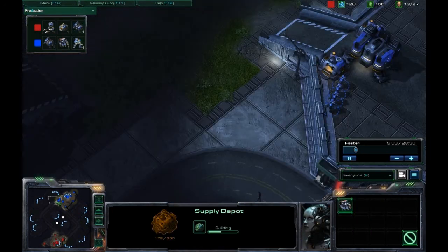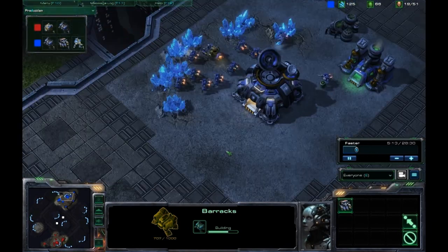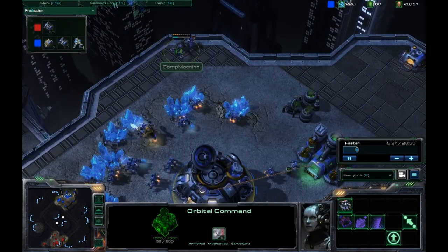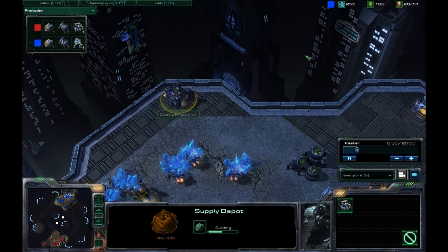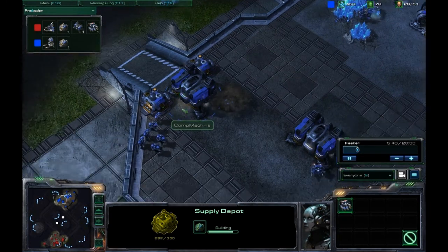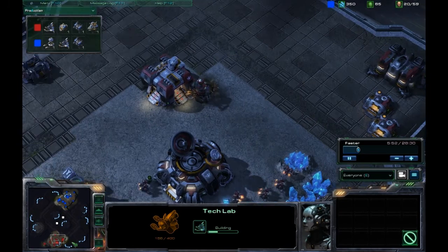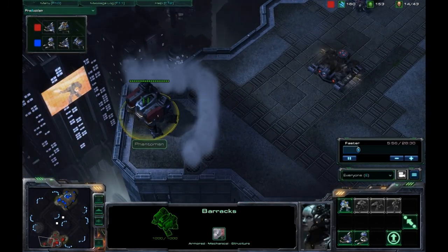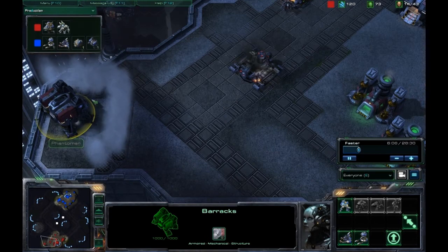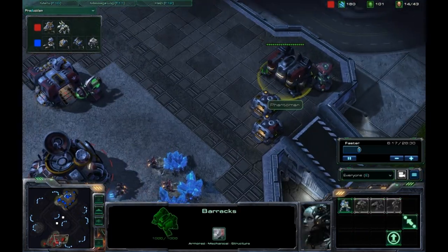I've queued up a few Supply Depots and I'm building my second barracks a little bit later than I usually like to — I usually like to get it down really quick but I waited a little longer on this build. I'm constantly building Supply Depots all around my base. I am getting my reactor and a tech lab down for my two barracks. Photoman is building a third barracks — walled off as a smoke screen. I would have chosen to put a Supply Depot there instead of barracks. He still has no attack units at all.